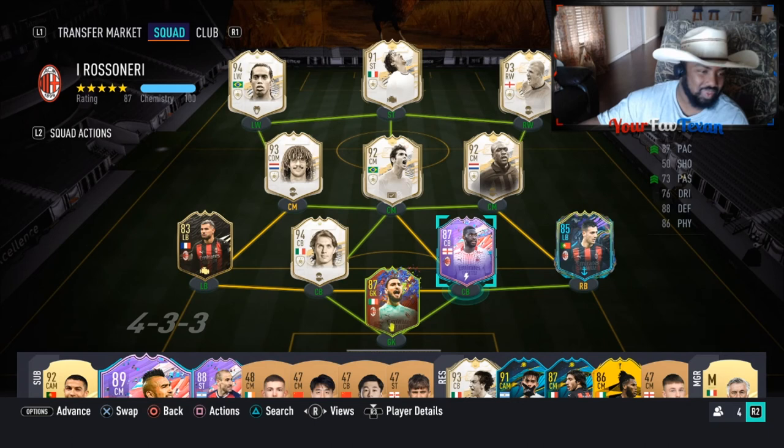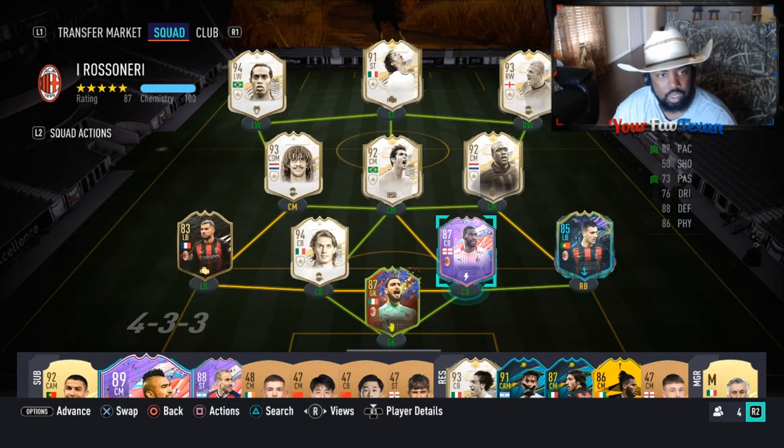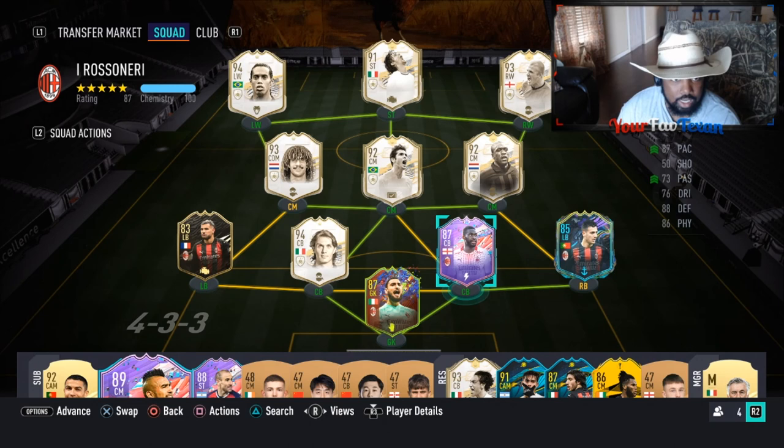You can keep your Rafa Verons if you want — I don't care. If you want an absolute stud of a CB, EA is showing some love to Serie A with this second-team card. You could do a small Dini link with him, strong Serie A link — so many fun ways to link this guy. His links are fantastic, and a lot of you have Europa League Kessié, which links perfectly.